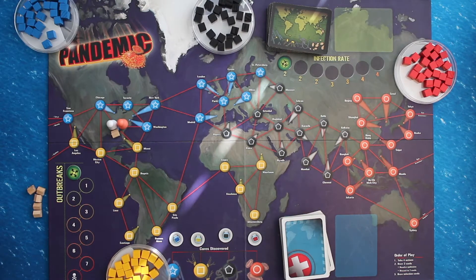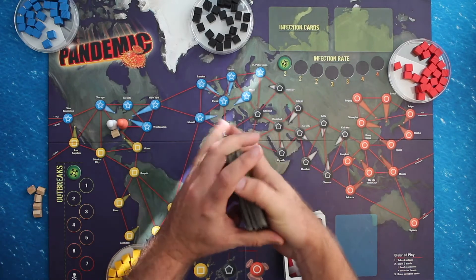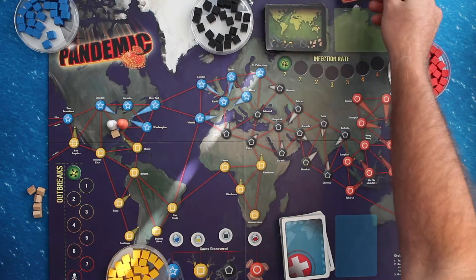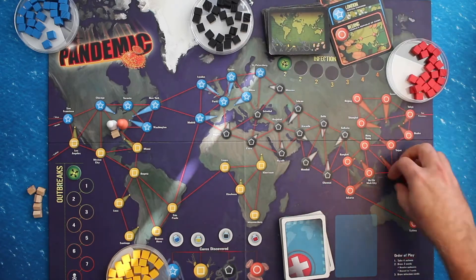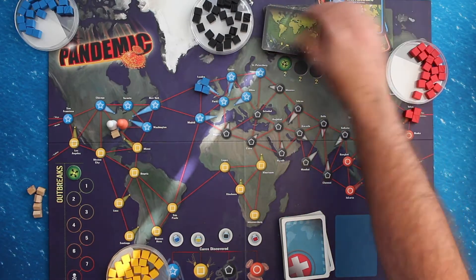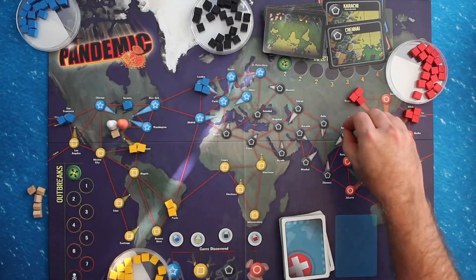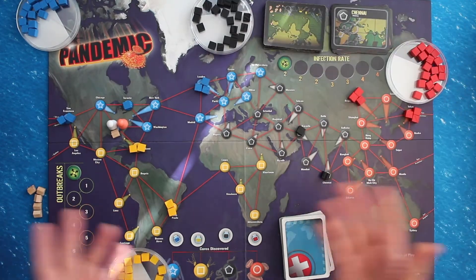Return any extra epidemic cards to the game box. Shuffle the infection cards with the green back and place them face down in the infection cards draw pile. Seed the board with the initial disease cubes as follows: draw the first three cards and place three cubes of the corresponding color onto each city; the next three cards get two cubes each; and the final three cards get one cube each. Now that the game is set up, let us learn how to play.